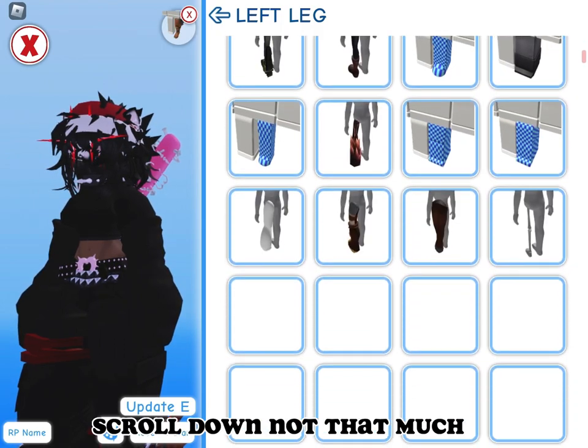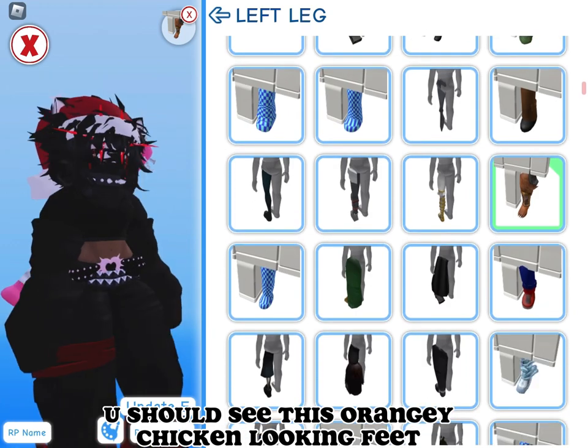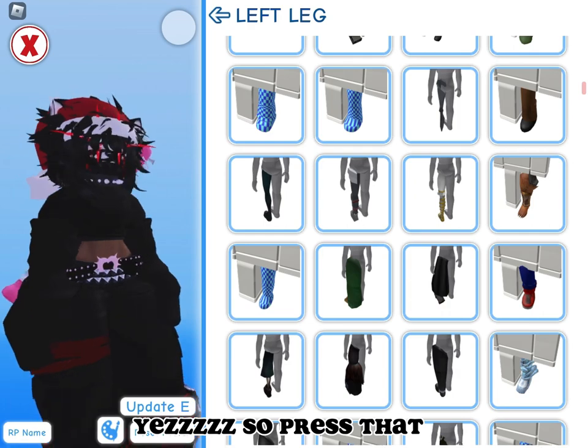Scroll down — not that much. You should see this orangy, chicken-looking feet item. Go ahead and press that.